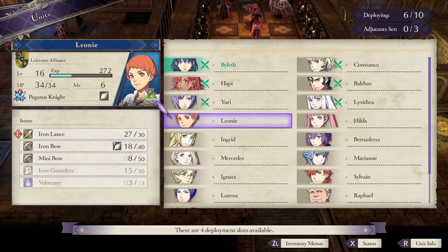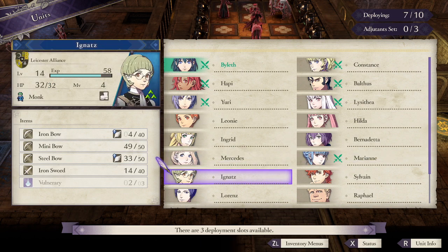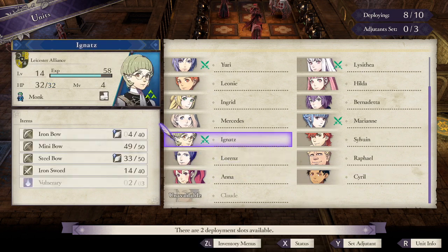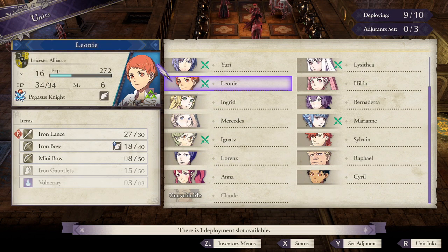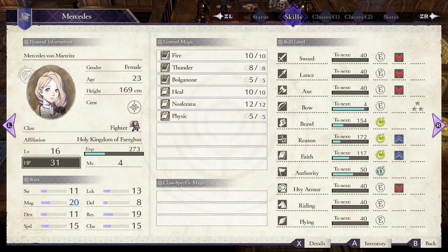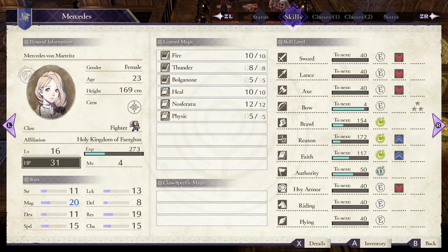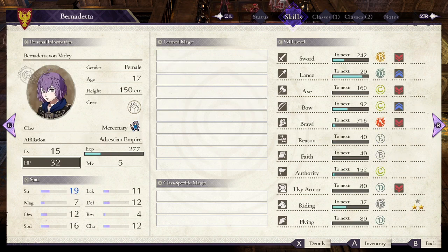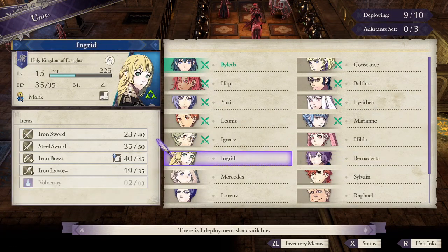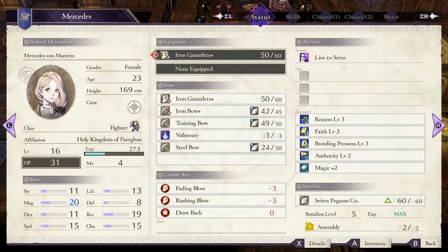Who else? We'll take Miriam, Ignaz, Leone, and... none of these are good options. We'll take Ingrid - actually no, Mercedes. She can still kind of do something with the gauntlets, at least... or I think. Sort of. Well.